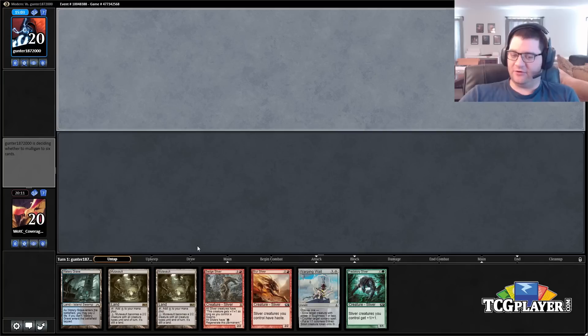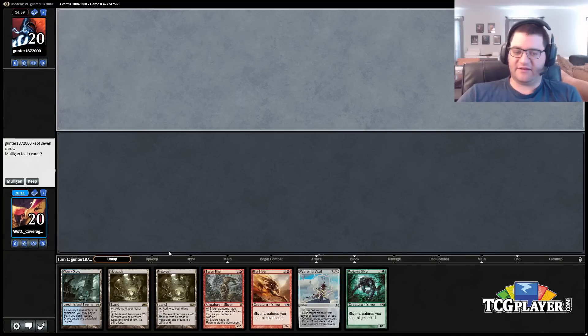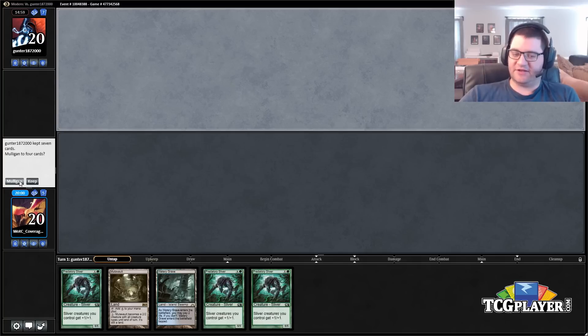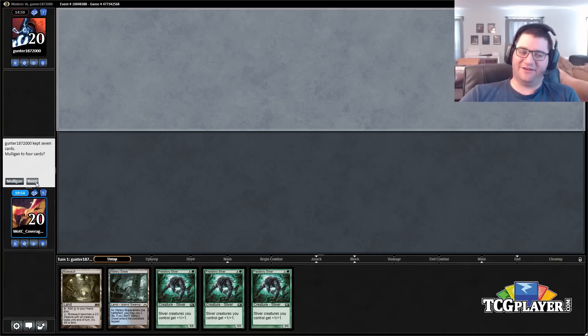This hand's got to be a mulligan. I don't feel like you have to mulligan very many hands with this deck, but this is one of them — this hand doesn't do anything except cast a Warping Whale, which while not bad is probably not quite good enough. Okay, so we keep going. I guess we have to keep this and try to find a land. It's obviously bad — it's a big risk — but it's three lords and a Mutavault; maybe we'll beat them down. I don't think we're winning going to four.